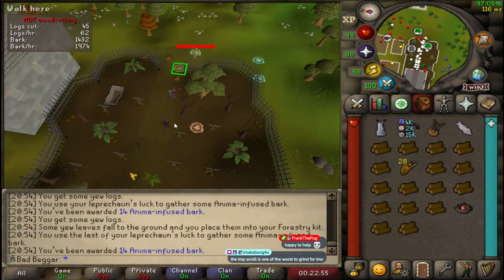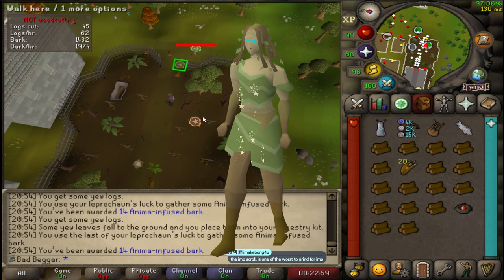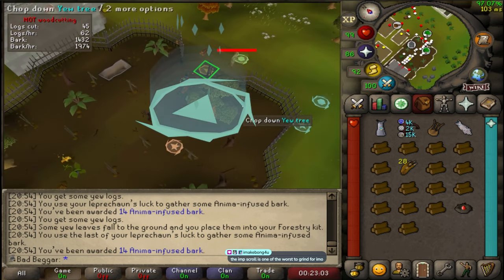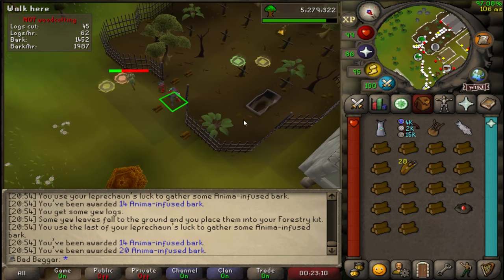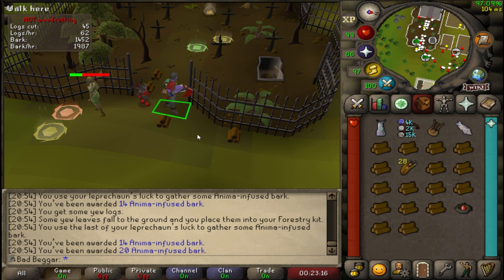Enchantment Ritual is an event where a Dryad will spawn and need help completing a magical ritual. This event is basically a find-the-odd-one-out type game. Several magical symbols will appear on the ground — find the symbol that is unique both in color and in shape and stand on it until the next set of symbols appears. RuneLite is very helpful for this event as it just highlights exactly which symbol to stand on.